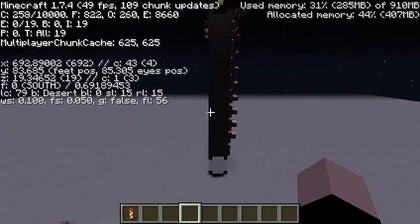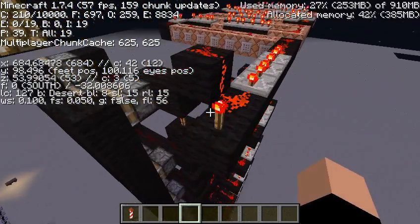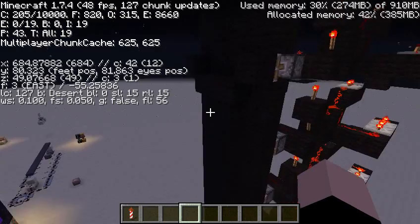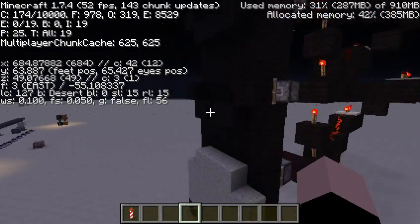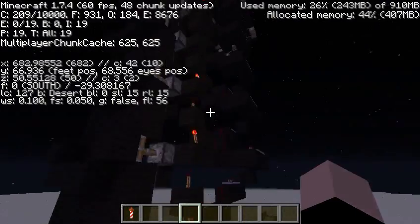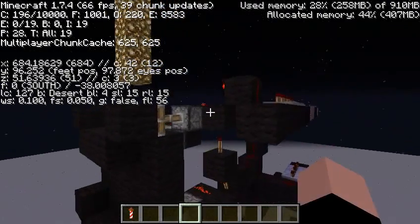If we want to reset the whole thing, we can just break that torch, and it goes down backwards. Unfortunately, it does push some of the sand out. I wonder if we did that again, how much of the sand would fall out.